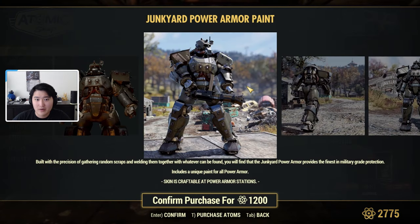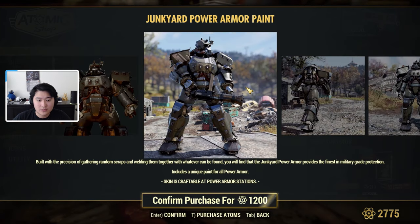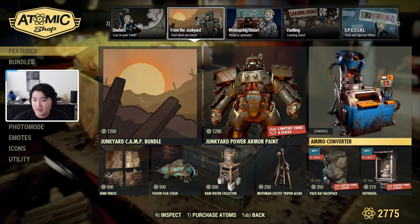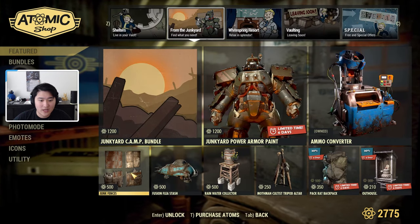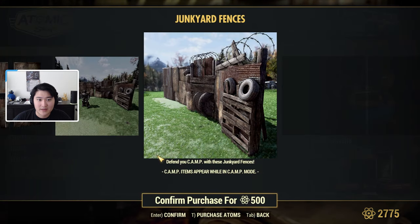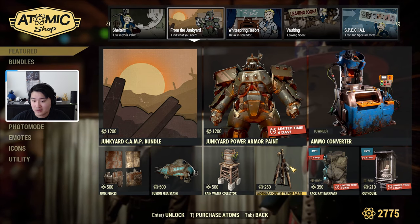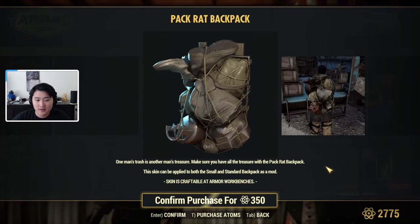The junkyard power armor paint is separate from the bundle. It looks really nice and is available for all power armors, including the T-65. The ammo converter is also still in the shop and hasn't been removed yet. Individually you can also buy the junk fences, fusion flea stash, rain collector, or tripod altar separately.